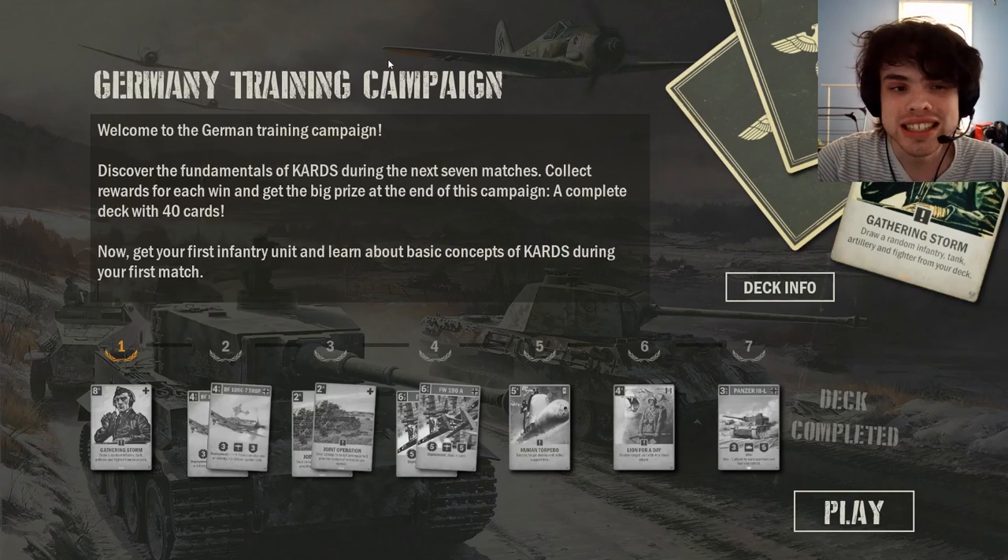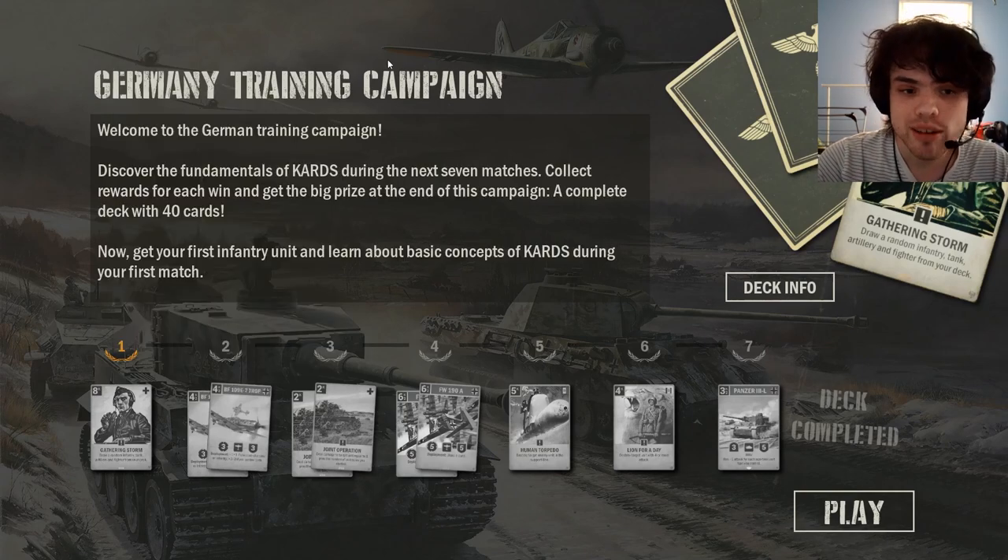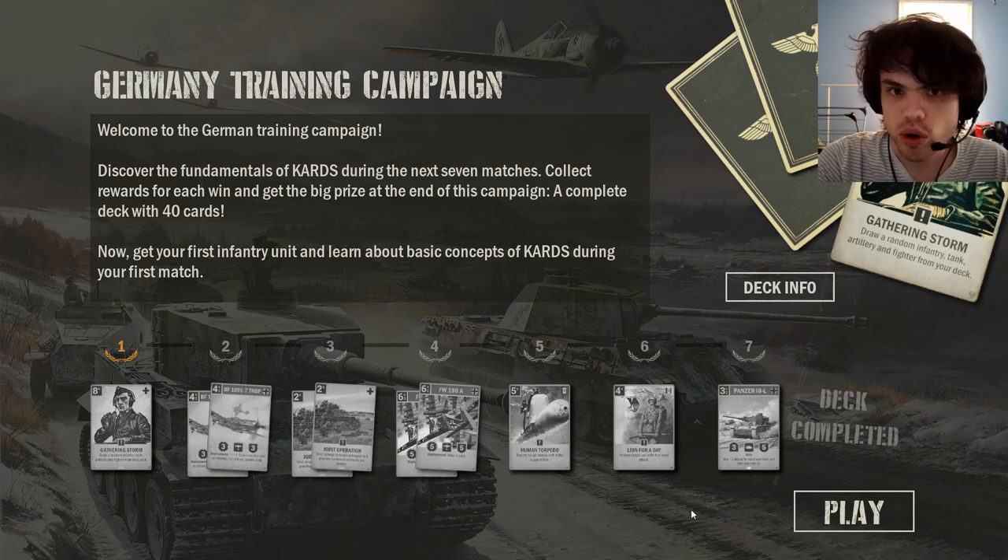Each of the starter training campaigns is a series of seven missions where it will guide you through playing against the AI. In the process it will teach you some of the game's core mechanics, and as you go you will unlock new cards to add to your deck.